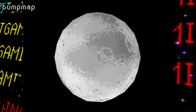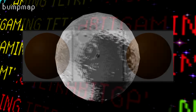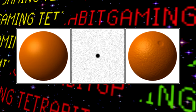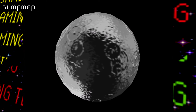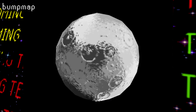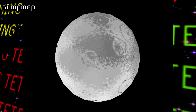Next is Bump Map, and just as the name implies, this basically tests bump mapping, which is essentially simulating textures like bumps or wrinkles on a 3D object without actually changing its shape. In this demo, this is done with a polygonal sphere made to look like a moon. I wasn't able to interact with the moon at all in this demo, so not much more to say about this one.